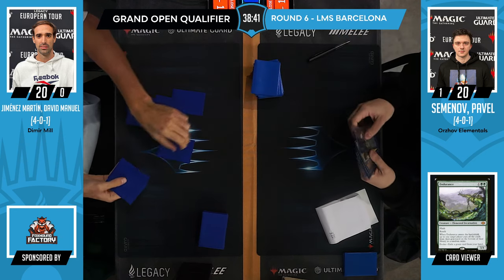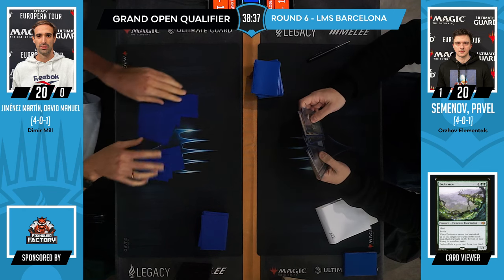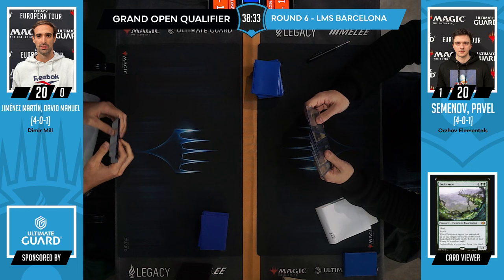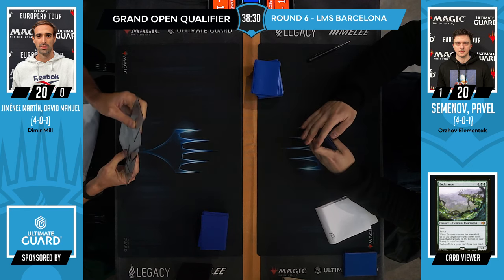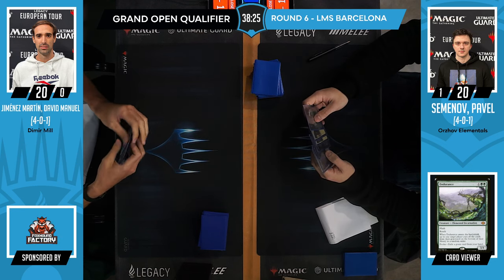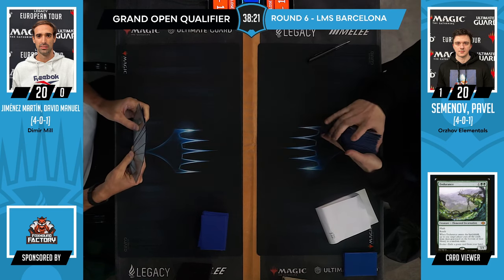Yesterday in side events I did win against Mill because I played turn-two Murktide and just rode it to victory. Also, having incidental high costs in the deck — I think Mill gets progressively worse because we will have Evoke Elementals, Leyline Binding, Murktide Regent, whose actual cost is really high, and it makes it much tougher.